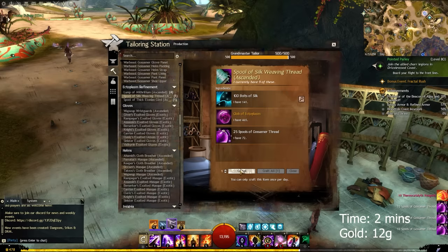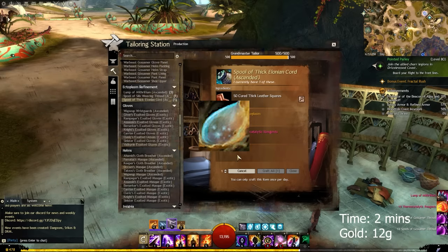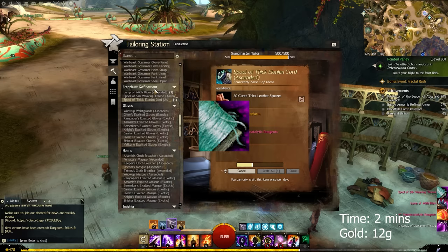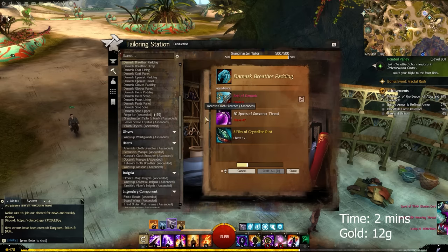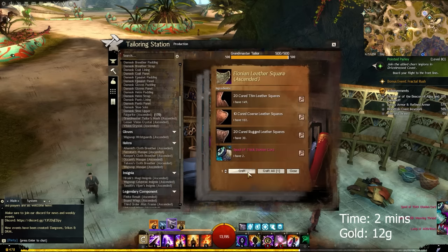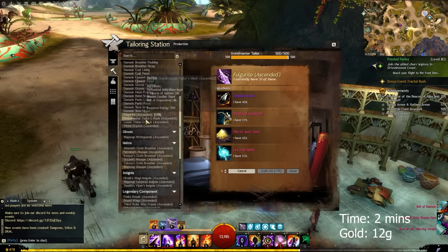You can also craft the daily time-gated ascended materials: Spool of Thick Elonian Cord, Globe of Elder Spirit Residue, Lump of Mithrilium, and Spool of Silk Weaving Thread. If you have the additional resources, you can also craft the sellable items like Spiritwood Plank, Elonian Leather Square, Deldrimor Steel Ingot, and both of the masks. With that, you can make around 12 gold per day just from selling those.